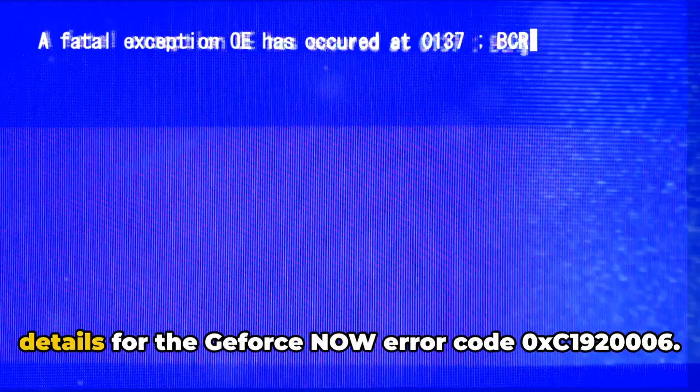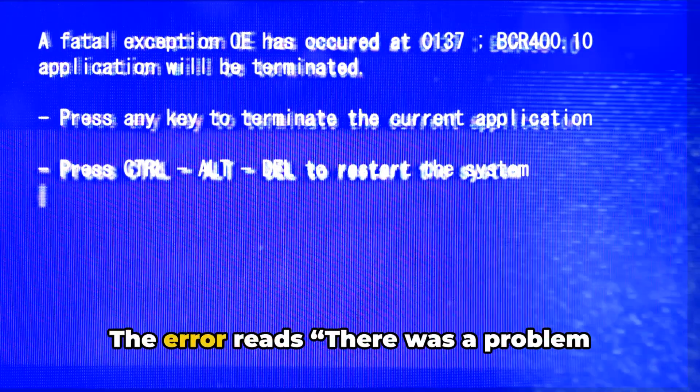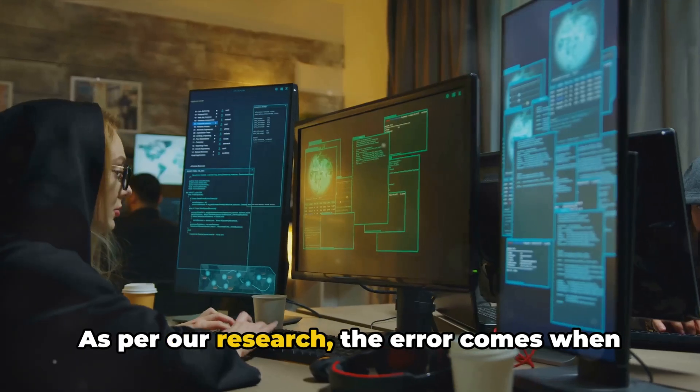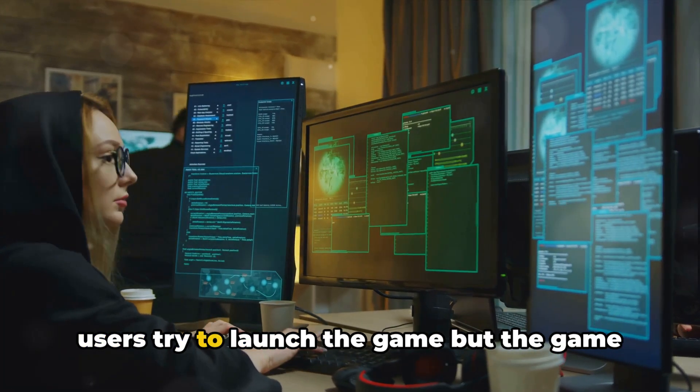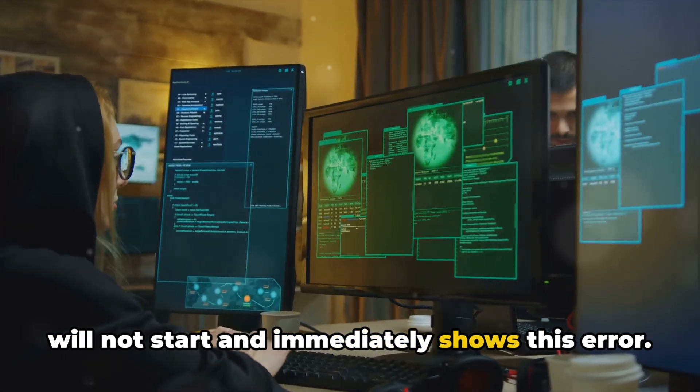Here in this video, we will share the details for the GeForce Now error code 0XC1920006. The error reads: there was a problem starting your session, try again. As per our research, the error comes when users try to launch the game, but the game will not start and immediately shows this error.